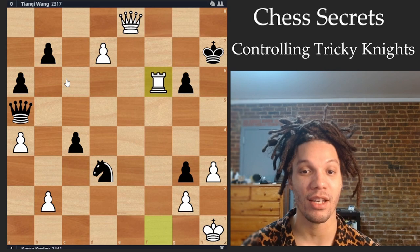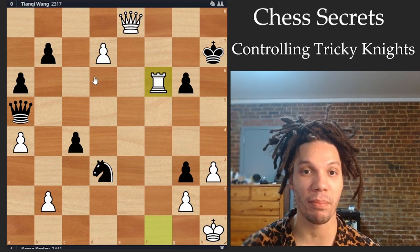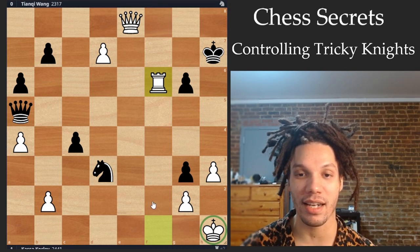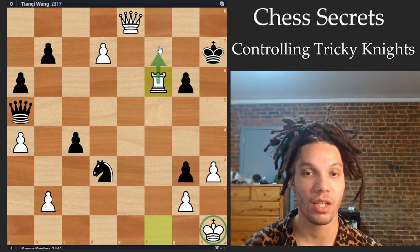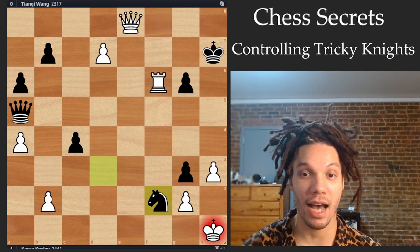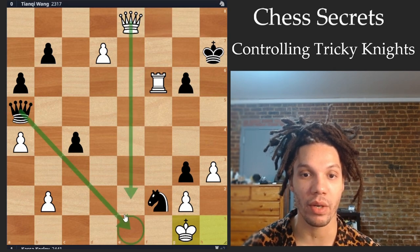The last example I wanted to show was something that happened in one of my own games, just to show you that there is real practical value here. White is actually an exchange up with a pawn about to queen, but the white king is not super secure. White just has to navigate some checks and then they're going to win, because if it's white's turn to move, the rook and queen can be used with devastating effect against the open black king. Black played knight f2 check, trying to get in a check. I stepped to the side with king g1, and note that queen e1 is not a check here because the white queen is covering.